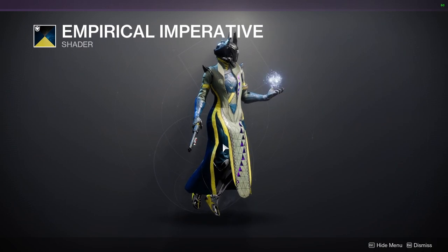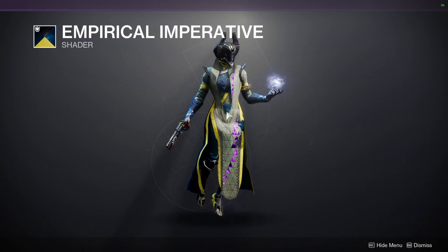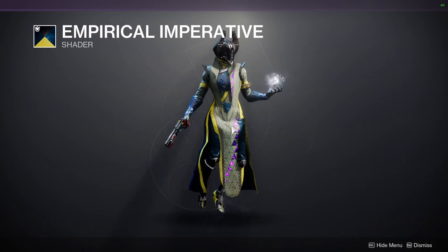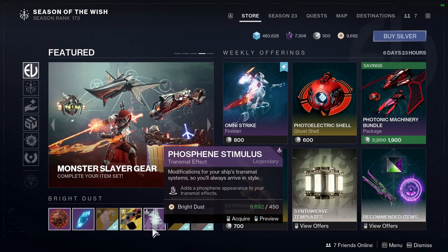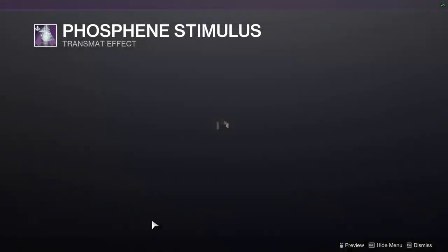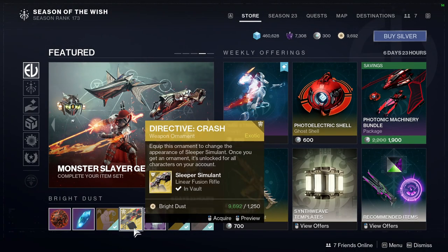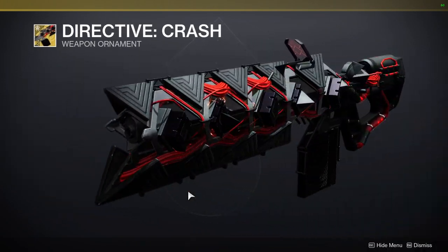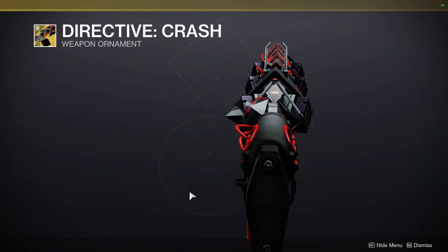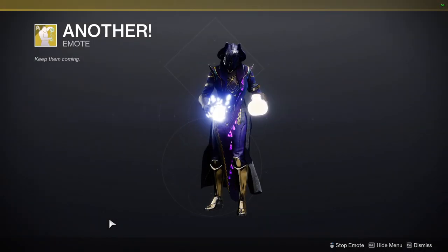Just be aware with Empirical Imperative that you want to stay away from cloth, specifically the off-white and yellow which I think just look terrible with it — so if you do this with a titan it'll look really cool. We have Phosphine Stimulus, Directive Crash — I kind of want to get this one, it is cool — and then another which is the T1.